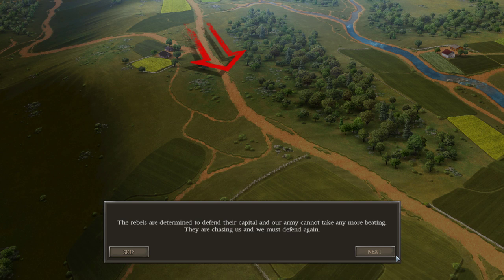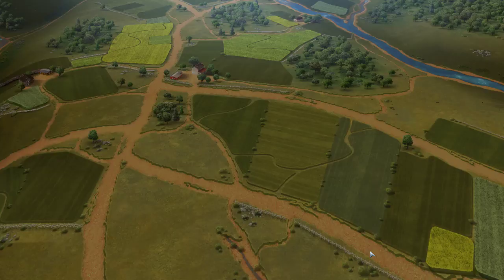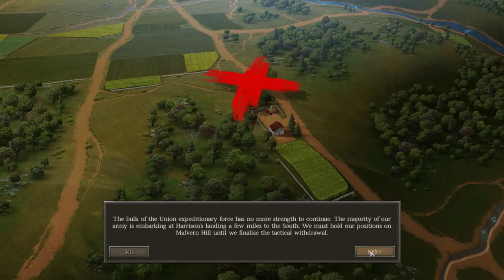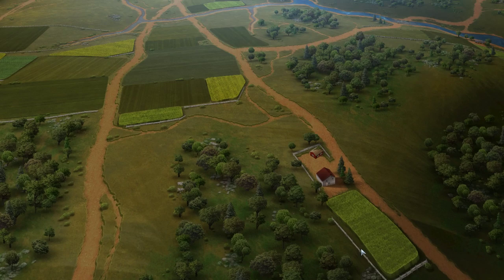We're playing with the Federals — the Union. At this point the rebels are determined to defend their capital and our army cannot take any more beating; they are chasing us. The bulk of the Union expeditionary force has no more strength to continue — the majority of our army is embarking at Harrison's Landing a few miles to the south. We must hold our positions on Malvern Hill until we finalize a tactical withdrawal.